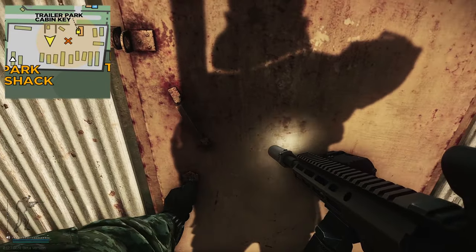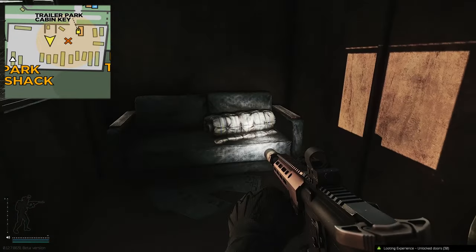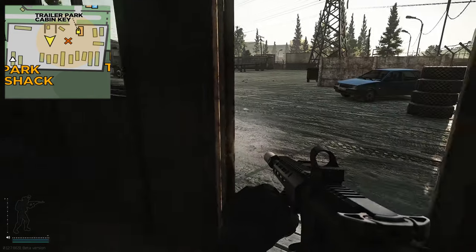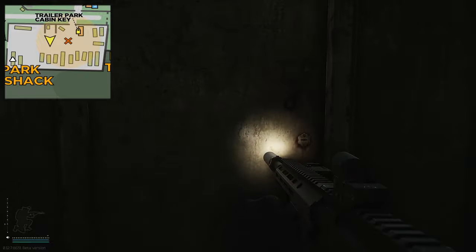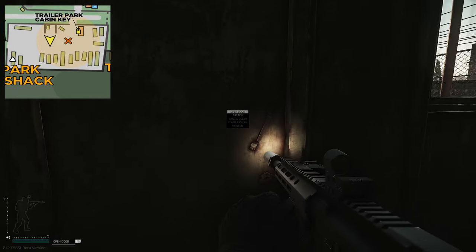Once entering this little cabin, this is where you need to place the item. There isn't actually anything in here — it is purely for the task. When you are doing the task, don't forget to close the door right here. You can sit directly behind the door and people will have a hard time seeing you to headshot you.